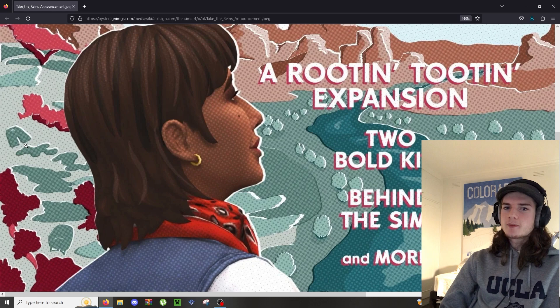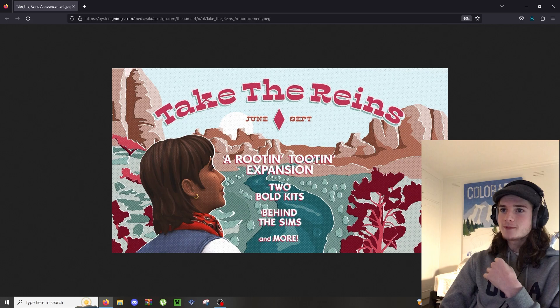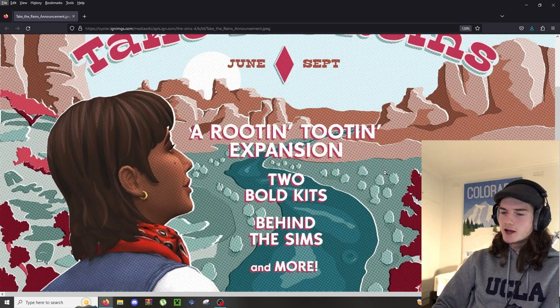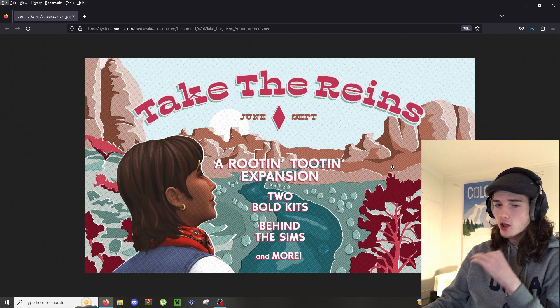The keen-eyed among you may notice, way off in the corner - if I zoom in - there's like a pair of swimming bathers in the picture. People have been speculating this means we're going to get a swimwear kit, or maybe an update to pools - maybe curved pools, who knows. There's also a little chair here which I have no idea what it's hinting at. And there are also sunglasses in this tree, which I'm assuming ties into the swimwear kit thing.